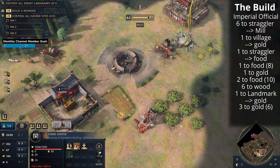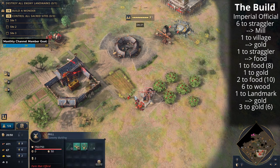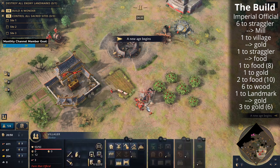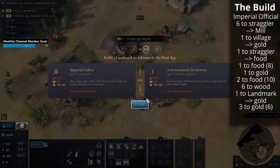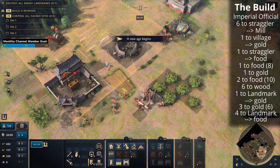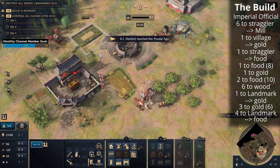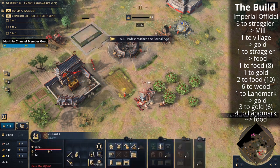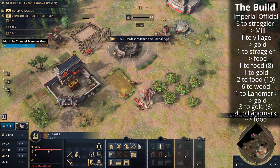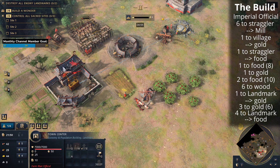We're way-pointing them to gold and control grouping four villagers off of food because we're going to afford that Imperial Academy very soon to get the Song Dynasty. Once the four villagers have built the Imperial Academy they will go back to food — bear that in mind. We're going to drop the archery range now that we're in the Feudal Age so that it's ready to go for Zhugunu spam once we get there.